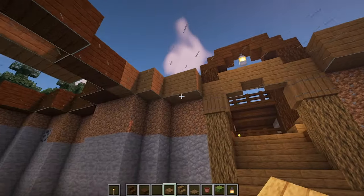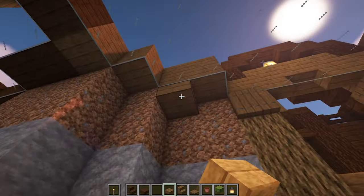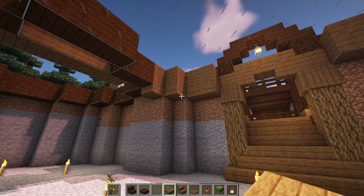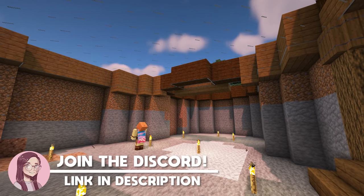Now inside the build, add slabs underneath the planks that make up the outlines of the circle, just like we did above — so spruce beneath spruce and dark oak beneath dark oak.